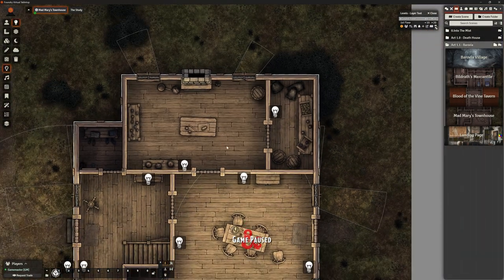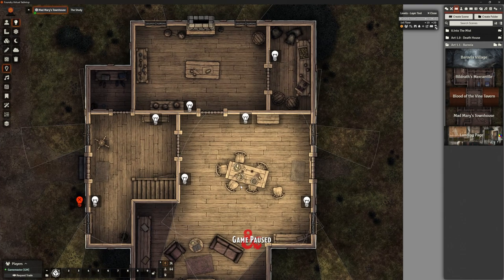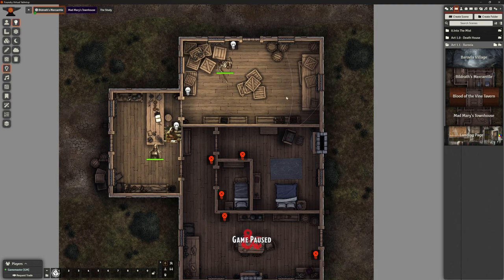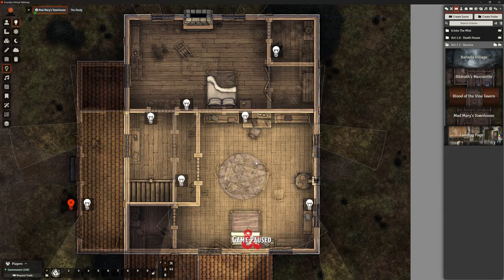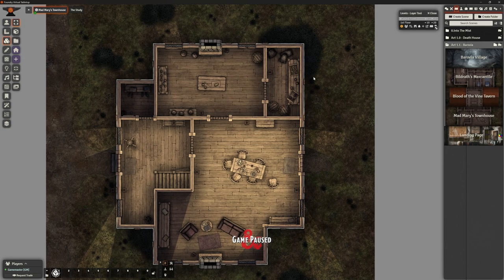Once I've come to the finish I'll decide which lights are going to be on and which ones are going to be off. These are supposed to be real people — they're not just going to burn fuel for the PCs' preference. They'll only put on the lamps they're actually using. Same as in Bildrath's — when the shop's open, we've got somebody in the storeroom and he's out front, but we're not going to have all those lamps on. I like having the lights ready so that if players want to light one or an NPC is going to put the lights on, all I need to do is toggle them. Easy.